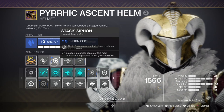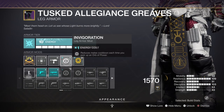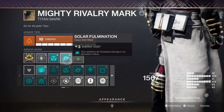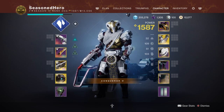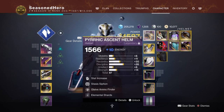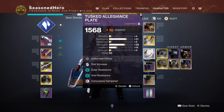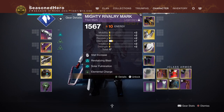The remaining mods are: Stasis Siphon for creating Orbs of Power via Stasis weapons, Glaive Ammo Finder for more Glaive ammo, Invigoration for faster melee cooldown when collecting an Orb of Power, Rocket Launcher Scavenger for more Rocket reserves, Solar Formation for increased Ignition damage, and Revitalizing Blasts where stunning a Champion causes them to ignite. For the full armor mod breakdown — Helm: Resilience, Stasis Siphon, Glaive Ammo Finder, Elemental Shards, Font of Discipline, Font of Wisdom. Gauntlets: Discipline, Thermal Shot Plating, Concussive Dampener, Bountiful Wells. Legs: Minor Resilience, Rocket Launcher Scavenger, Invigoration, Reactive Pulse. Mark: Minor Discipline, Revitalizing Blasts, Solar Formation, Elemental Charge.